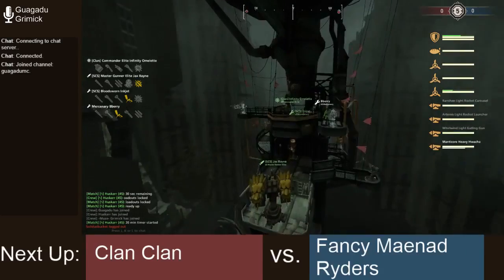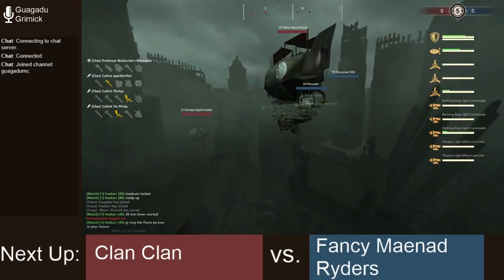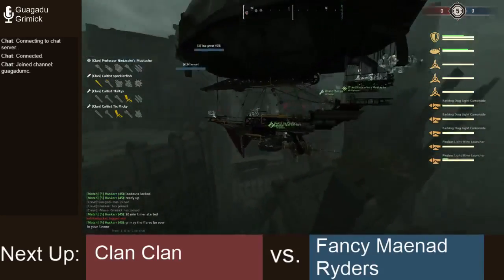This is, of course, a Spire with a Huacha on the front, a Gatling, a Banshee, and an Artemis. Also on the red team, we have Nietzsche's Mustache piloting the Spunk Monk with a Caronade in the front, a Caronade and a Mine on the right, and a Caronade on the Mine on the left.